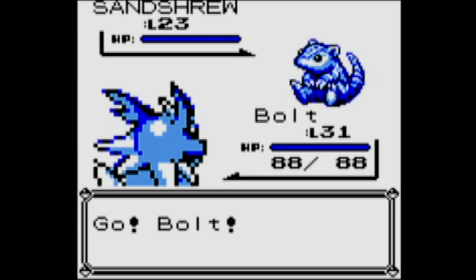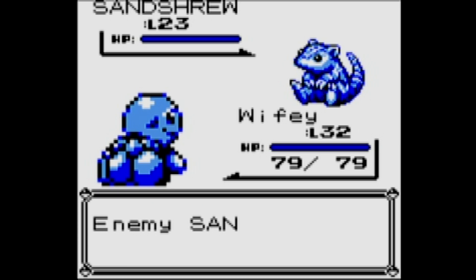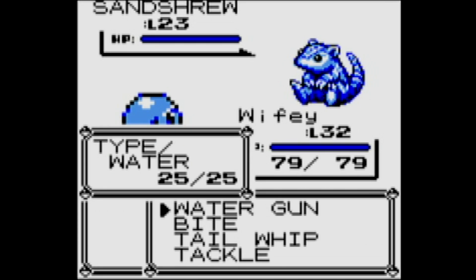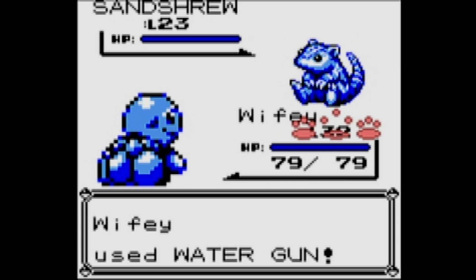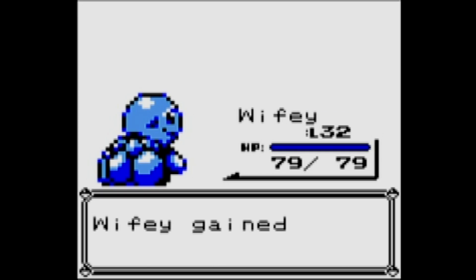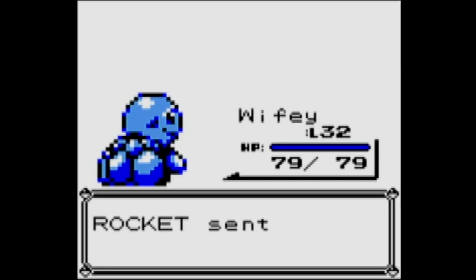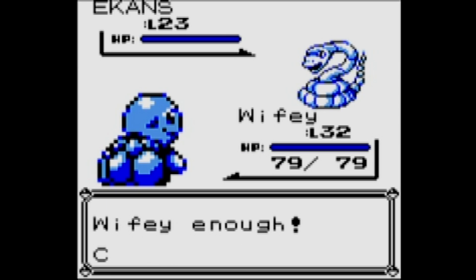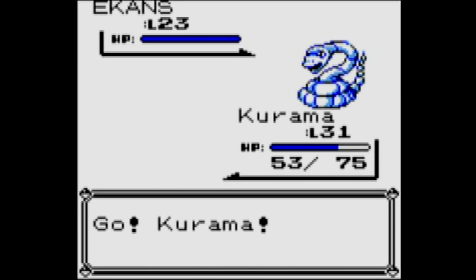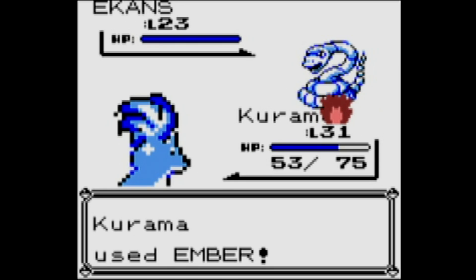In Pokémon Yellow you actually fight Jessie and James here again instead of these two grunts, although they're not named Jessie and James in Yellow — they're just called Rocket members, which I always found interesting. We'll go with our Squirtle here and burn — or deluge — through these Pokémon, especially the Sandslash we'll be facing after this Ekans. We'll try to get a little more experience on Vulpix.